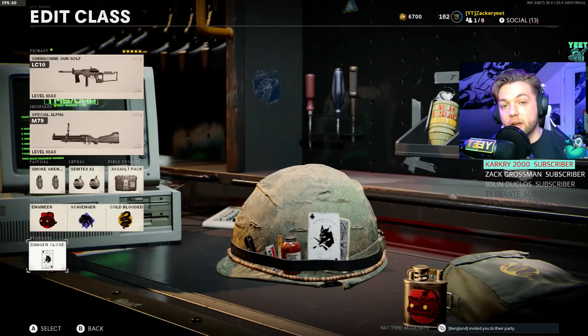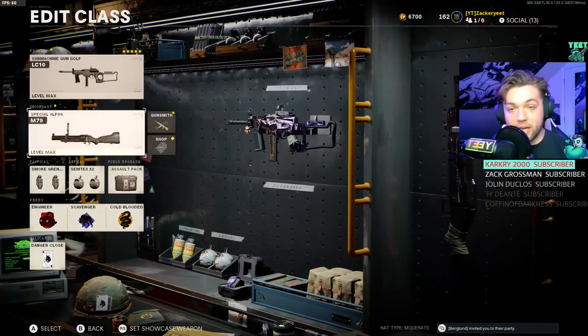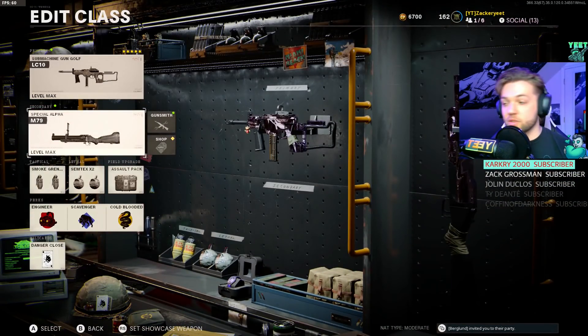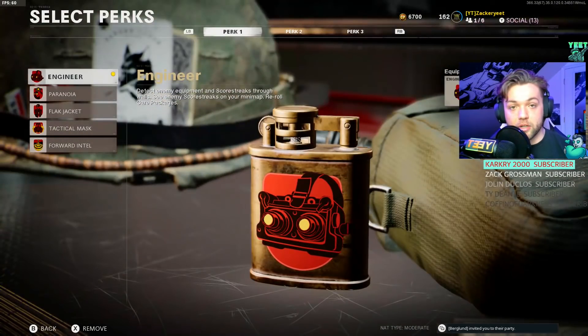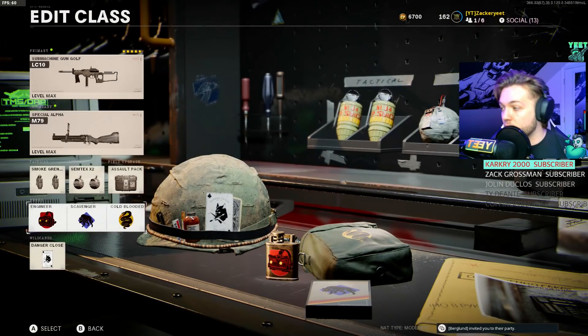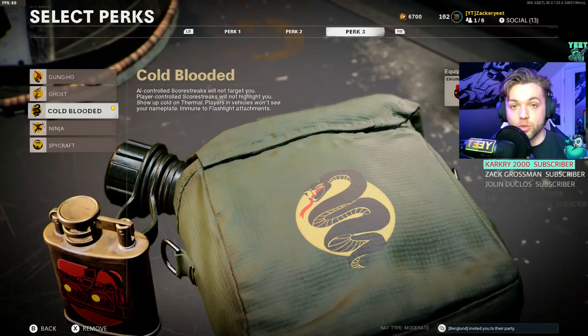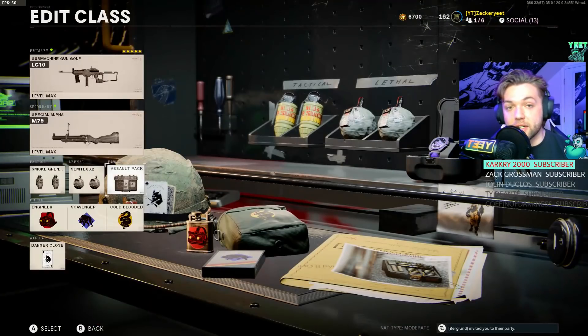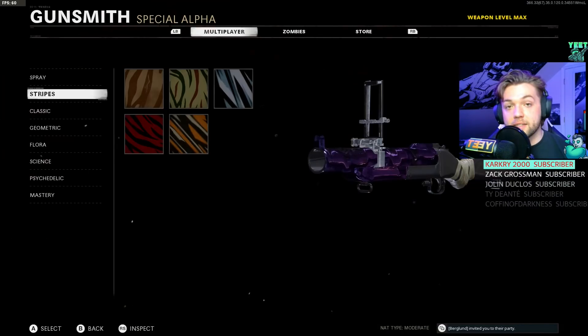Just like in our launcher video, we're going to use Danger Close as our wildcard so we have extra noob tubes at our disposal to shoot more often and get more kills. For perks: Engineer so equipment and score streaks glow bright orange on your screen, Scavenger, and Cold-Blooded so AI-controlled score streaks don't see you. We're also taking the Assault Pack so we can continuously refill ammo while camping or sitting in a building.